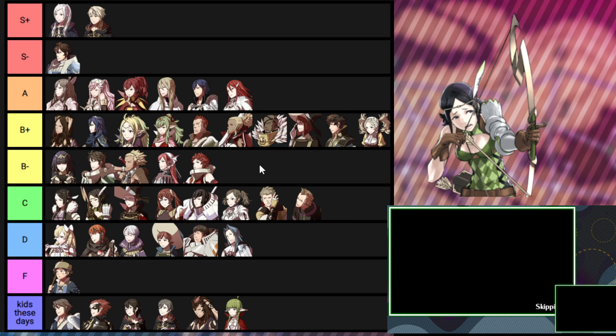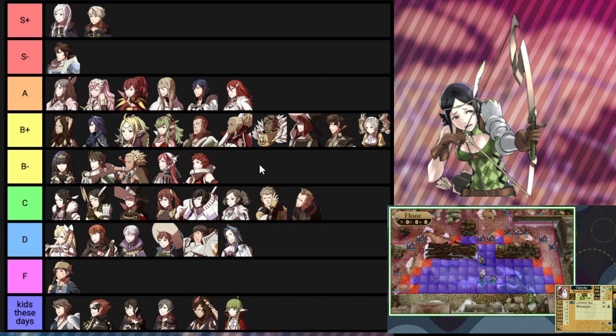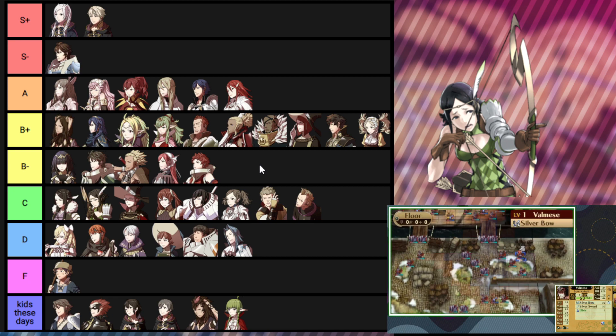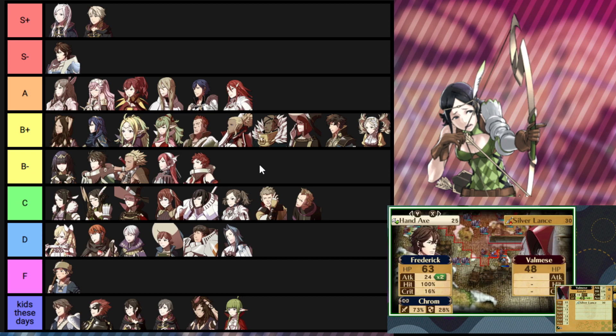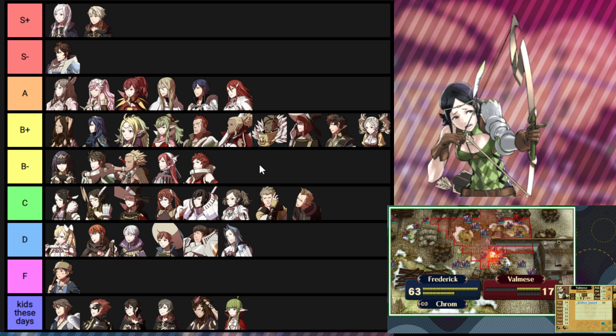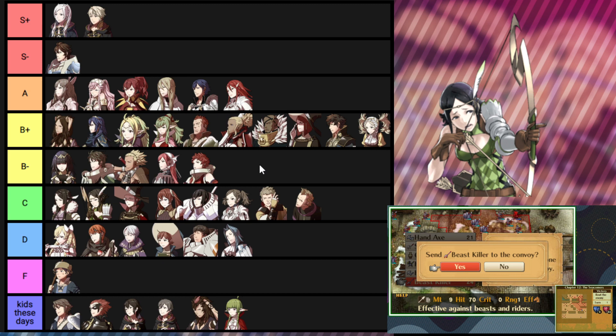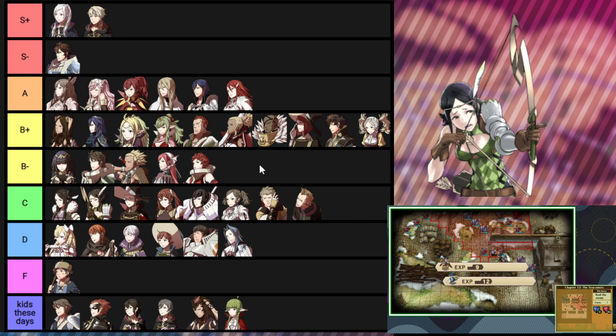Other standouts would be Gaius or Stahl for Discipline if nothing else — Stahl could also pass her Defender, which would be really nice. A lot of people don't mention that Tharja and by extension Noire have access to Luna, which isn't super needed if you're already using Vengeance, but it's an option. A lot of people will point out that if she has Gaius or Donnell as a parent she can go get Galeforce — that was the usual meta — but in normal gameplay she doesn't really have the time for that.